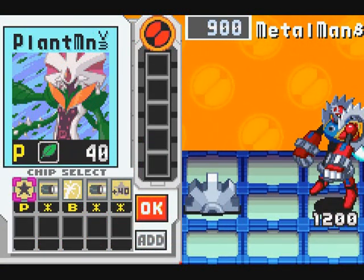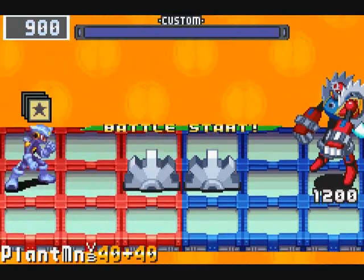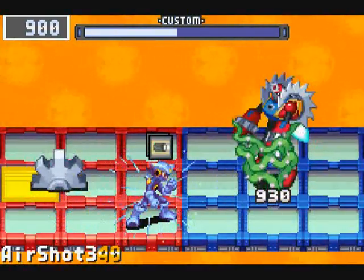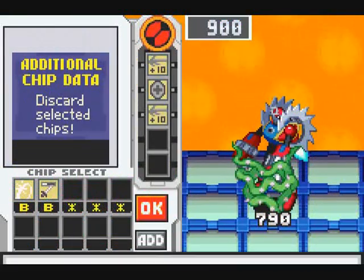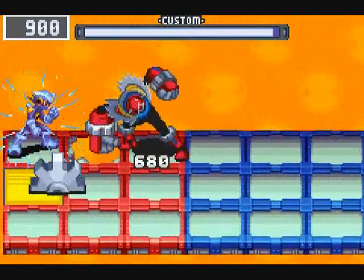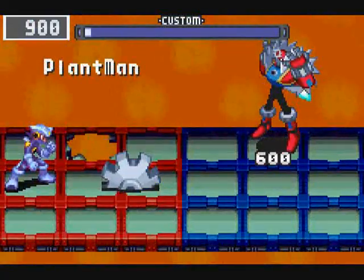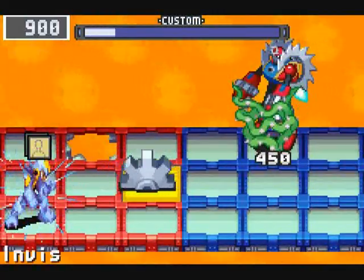Next up, we have Metal Man. This is another one that can be fairly tricky just because of a lot of HP and the super armor effect. The gear going back and forth can also be problematic, but Plant Man at least can break it. You can also very helpfully hold him in place for a little bit — pretty handy. Just have to watch out for those punches he throws. Unfortunately, Plant Man cannot get rid of the gear on your side of the field since he only attacks the enemy field.